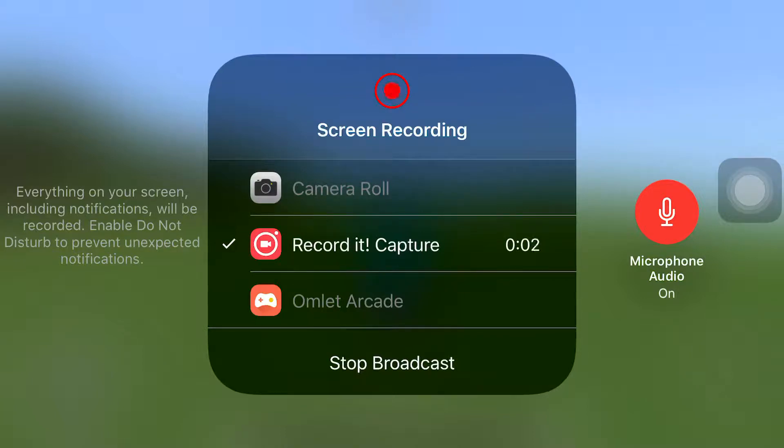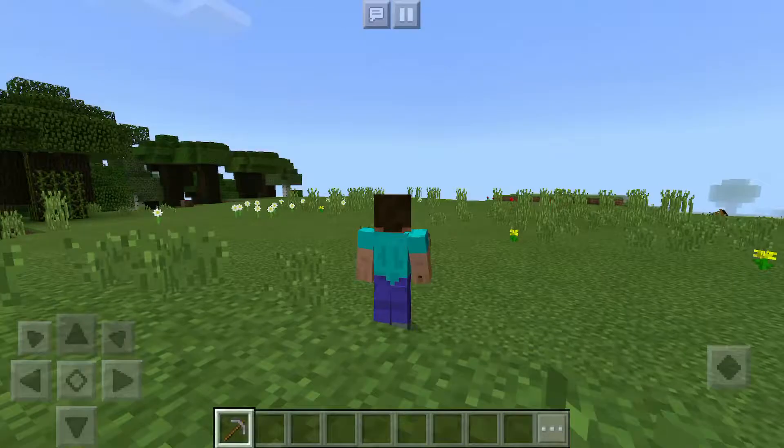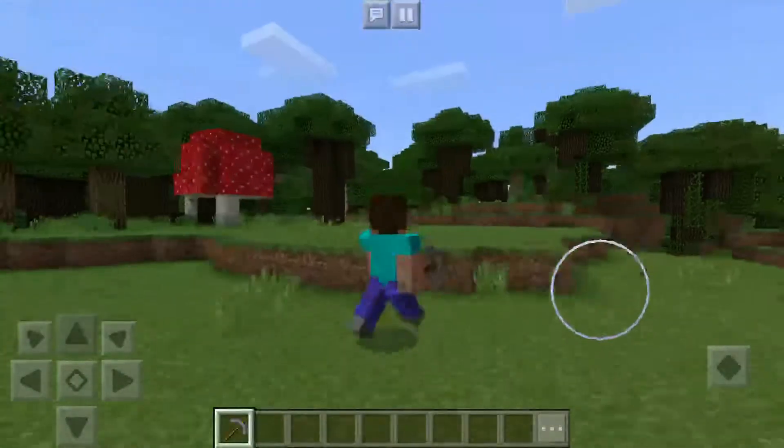Hey guys, today I'm showing you Fortnite on the lowest resolution and FPS. If you don't know what resolution or FPS is, it's basically quality. So this is Fortnite on its lowest quality setting — this is how it looks.